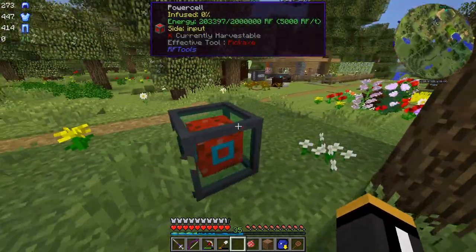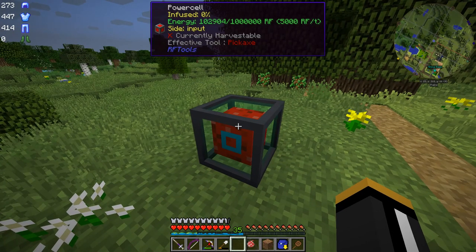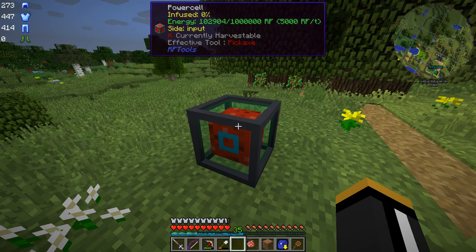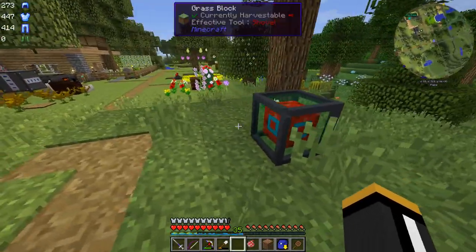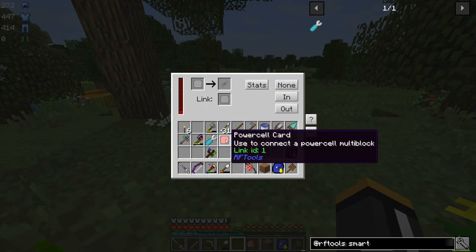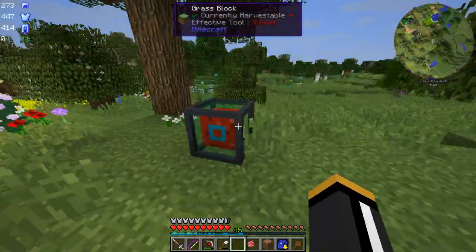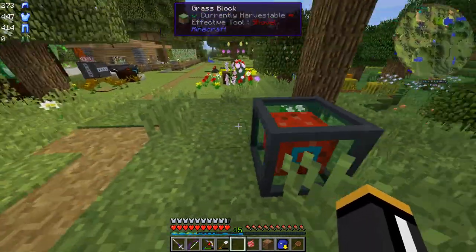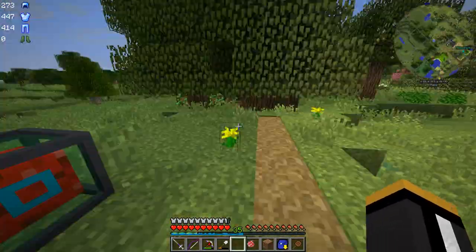As you can see, these power cells normally hold one million RF, as shown by Wayla, and they have a maximum input-output of 5,000 RF per tick on each side. When we put this link card in, we can see that it's now telling us we have two million RF in total — that's because we have one million stored in here and one million stored in there. I'm going to turn that off, and then we're going to pick this up — it's going to retain the link card inside. You can pick up pretty much any RF Tools blocks and it will retain the information.